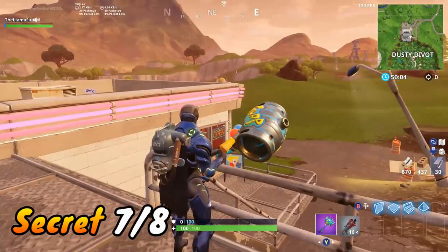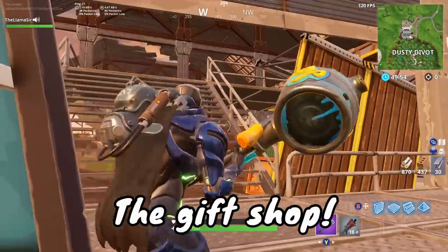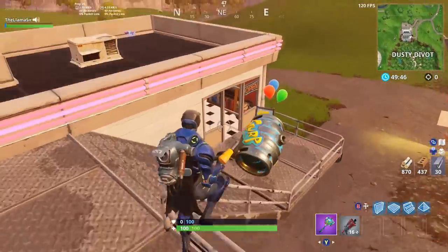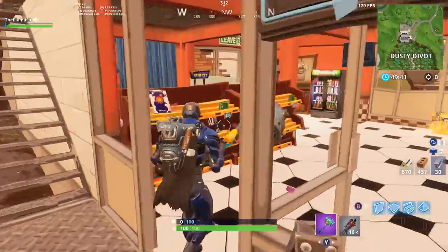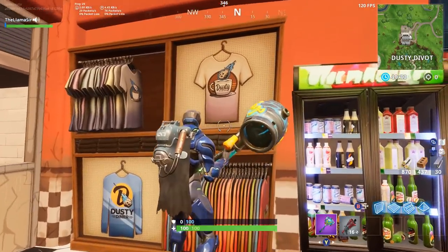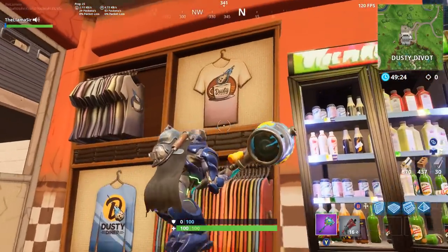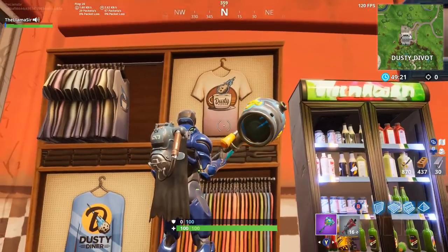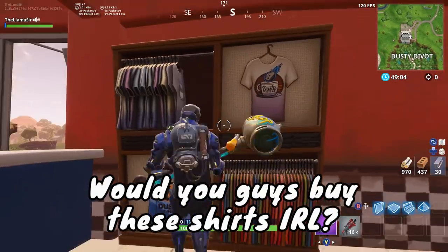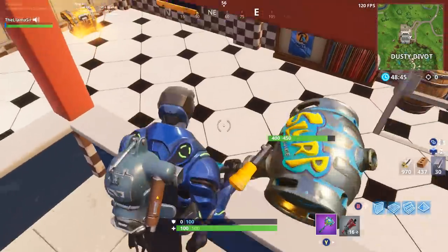Moving on to another cool thing about Dusty Diner — this one has to do with the gift shop. You go all the way through there — we talked about it in a previous video. Lucky for us it's open, and there are even balloons you've got to pop. Inside there are some brand new shirts with the Dusty Diner logo on them — two different logos. I really like this one up here: the faded shirt with the Dusty Diner cup on it. It's pretty funny that they actually customized these shirts to show the Dusty Diner branding in the gift shop.